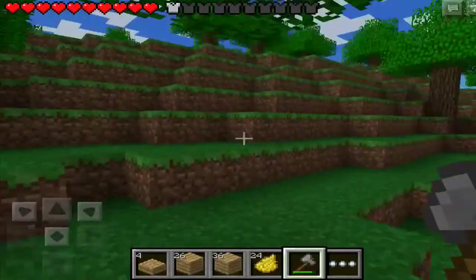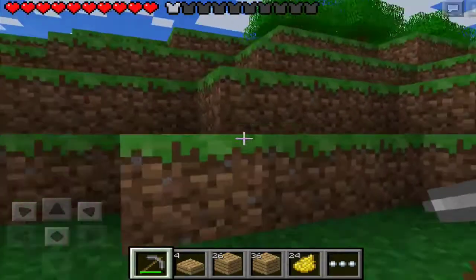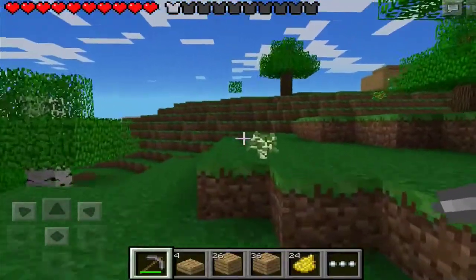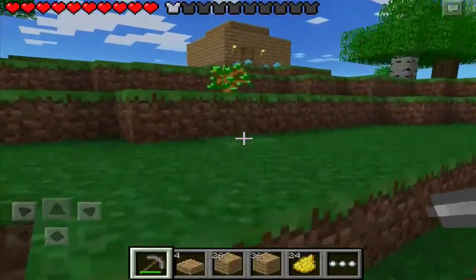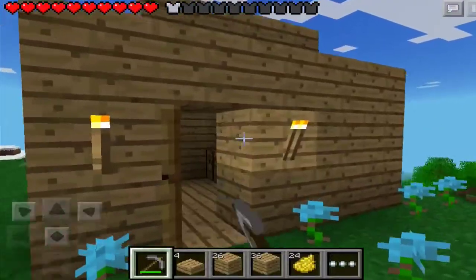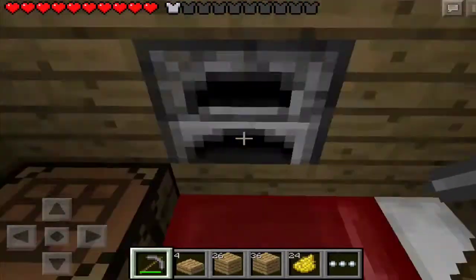Let's go back to the other house and go to our mine for a sec, so we can get some more stone. Or we could just make it in this house — actually, we do need some stone anyway. I'll just put it in there and get some stone.